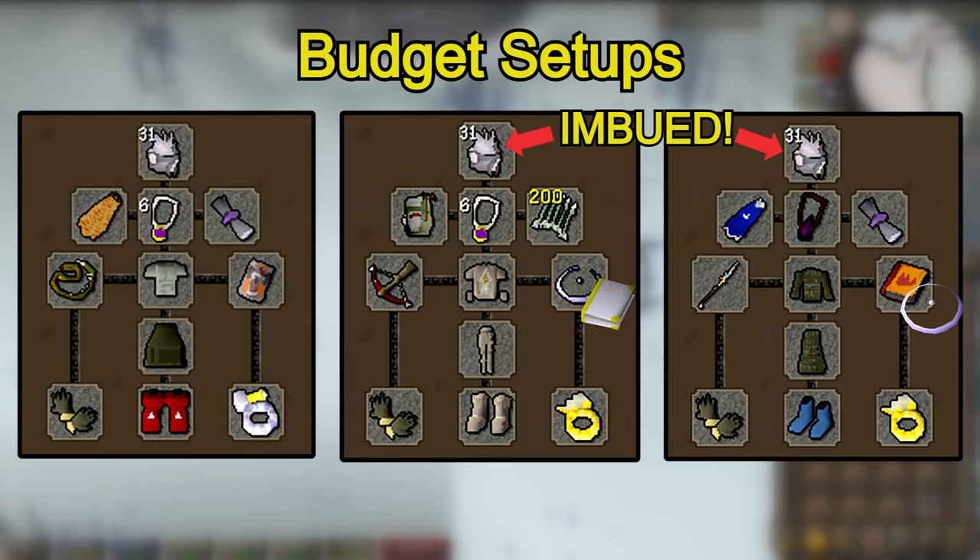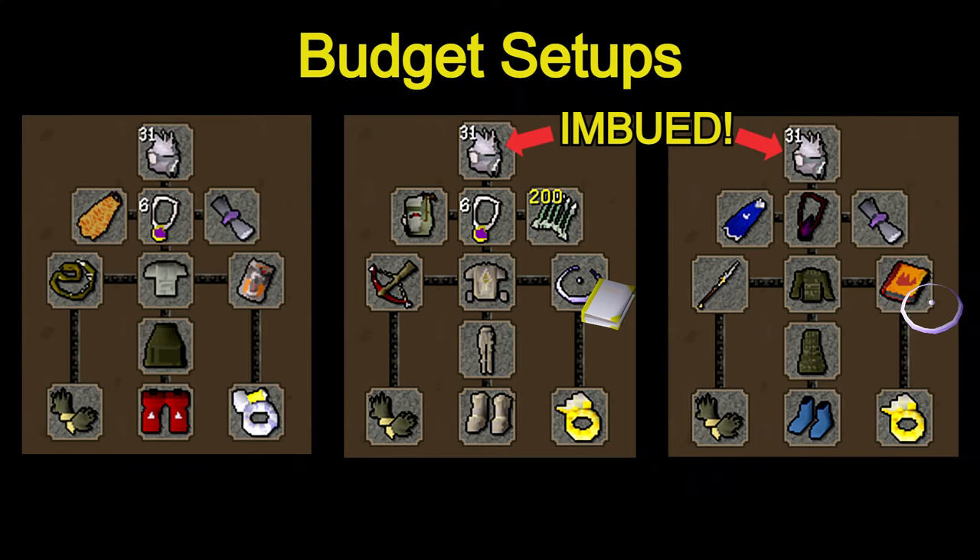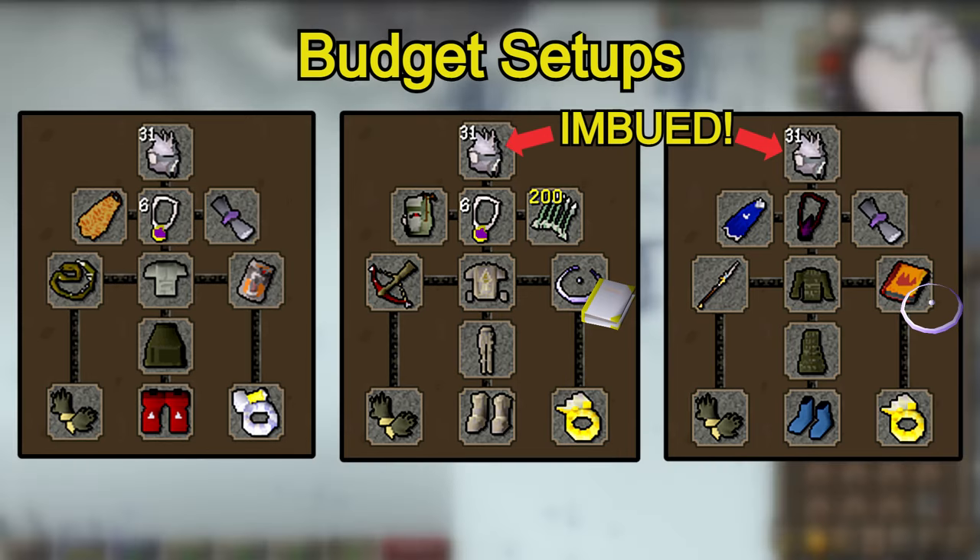You can of course upgrade these setups with gear like Bandos, primordial boots, zenyte jewelry, pegasians and so on. If you're going to be using mage I'd highly recommend getting a tome of fire and some burn pages so you can get a lot more DPS with fire wave or fire surge in combination with something like a staff of light or a smoke battlestaff. This will heavily cut into your profits, so if you want to make money off this task I'd just stick to using ranged.